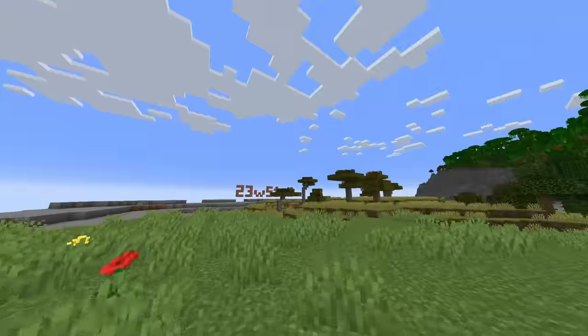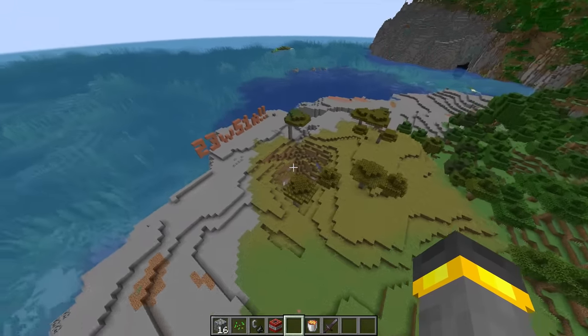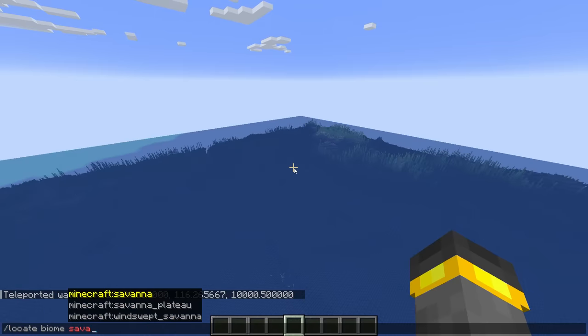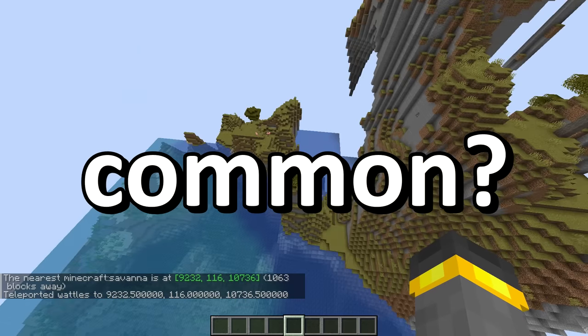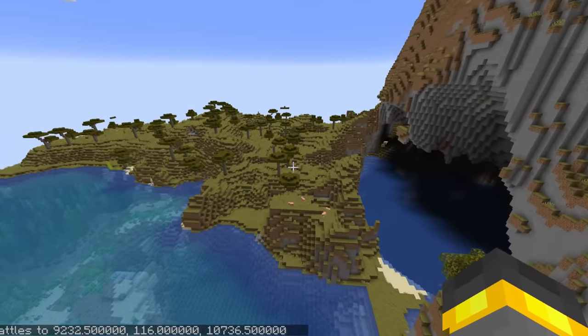Inside of this world here, I got a random spawn that wasn't anywhere near a savannah, so what I decided to do is locate the nearest savannah and this is what I got — the most pathetic savannah known to mankind. We set ourselves very far away and then locate a new savannah. What we're trying to test here is just how rare or not rare the armadillo might be.